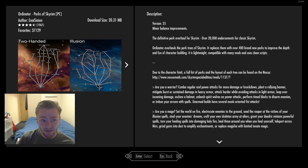The mod is called Ordinator Perks of Skyrim. It's a small mod but it has astronomically game-changing effects. If you want a full extended preview on that mod I do have a video on my channel. We're going to be focusing on the conjuration tree, which adds a perk that allows you to create a skeleton army.